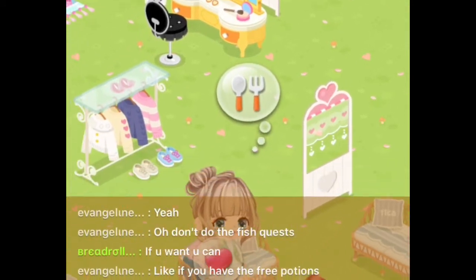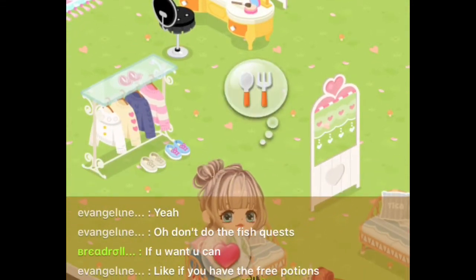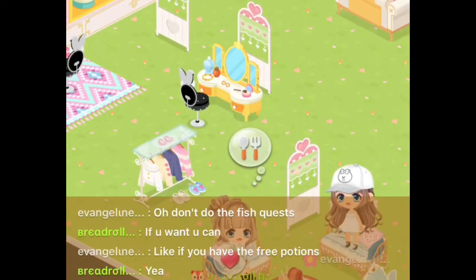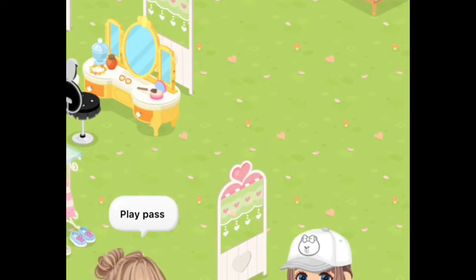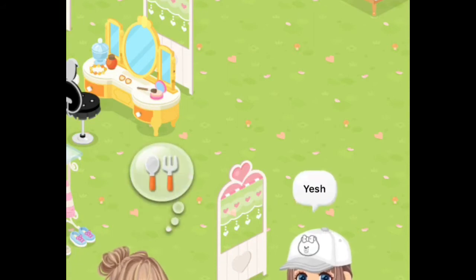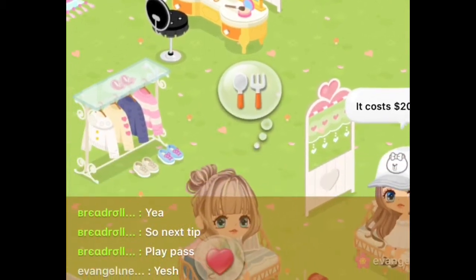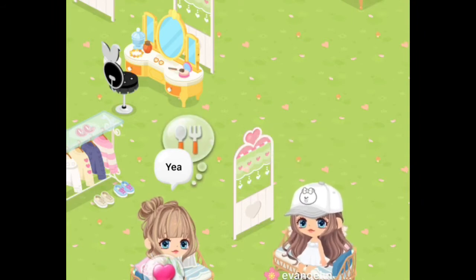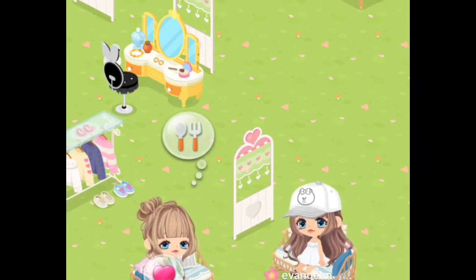The next tip is to get the Play Pass. I know not everyone can get cash and gems, but if you can, I really recommend getting the Play Pass. I just got it and it gives you 20,000 gems when you buy it, and then for 30 days it gives you 3,000 gems every day. It's only $20, which sounds like a lot, but really if you got that amount of gems it would be like $100, so it's a pretty good deal.